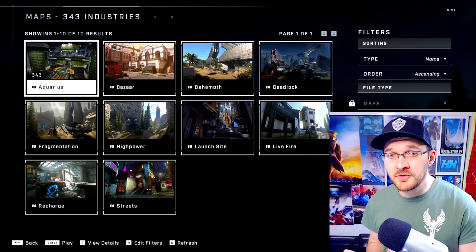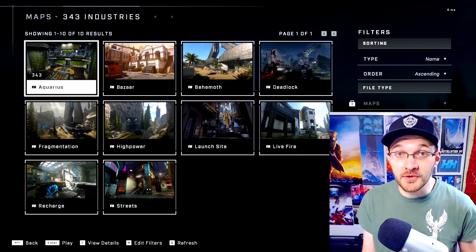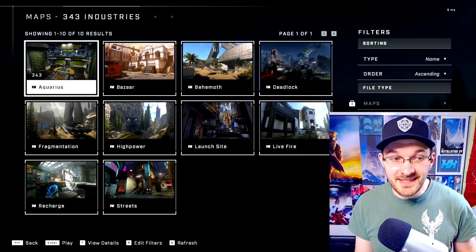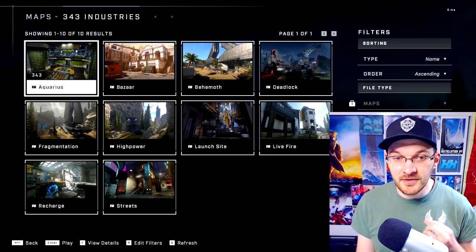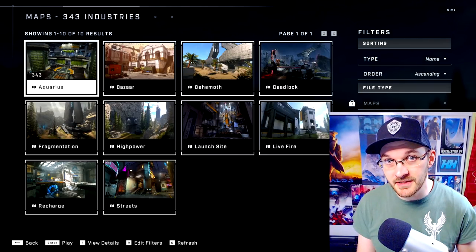First, let's go over the total number of maps in this game. There are 10 maps at launch: Aquarius, Bazaar, Behemoth, Deadlock, Fragmentation, High Power, Launch Site, Live Fire, Recharge, and Streets.